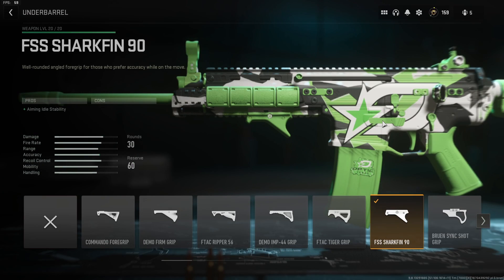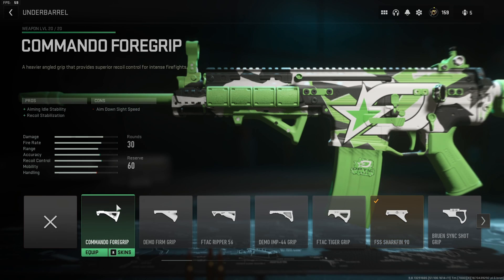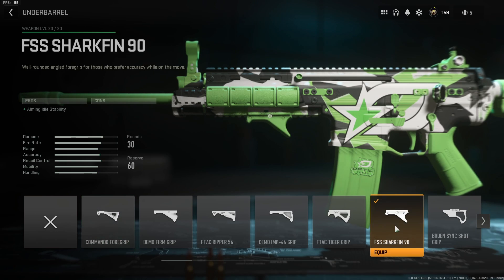Coming up to the underbarrel, this is one of the attachment slots where he gave us options, but he has ultimately decided on the FSS Sharkfin 90. As I've said many times, it's a running meme on the channel — the Sharkfin 90 underbarrel is the best attachment in the game. It's the one I recommend the most for any build, because there's no downside to using it. The plus is aiming idle stability. The other option he mentioned was the commando foregrip, but we're ultimately going with the Sharkfin 90.